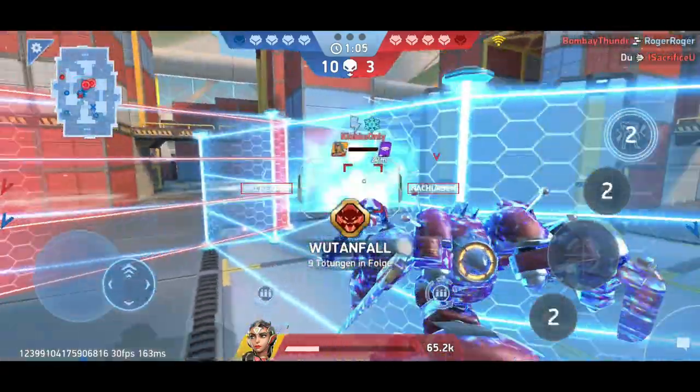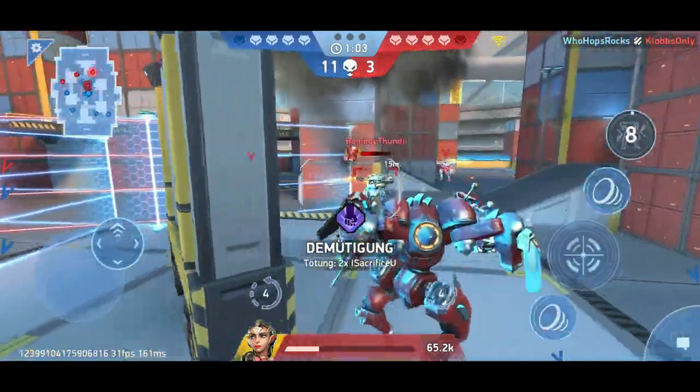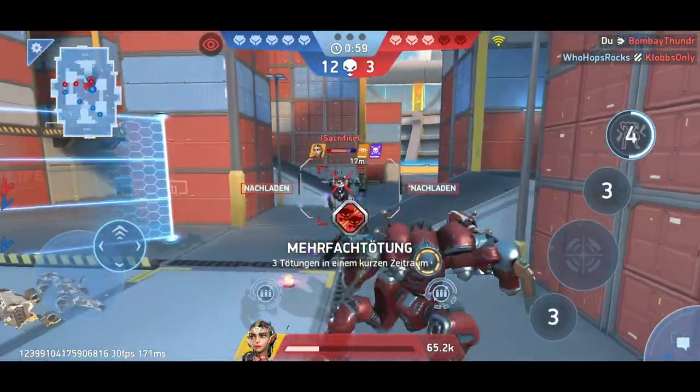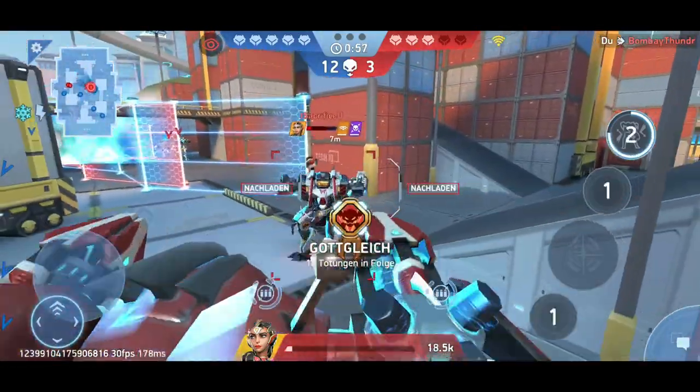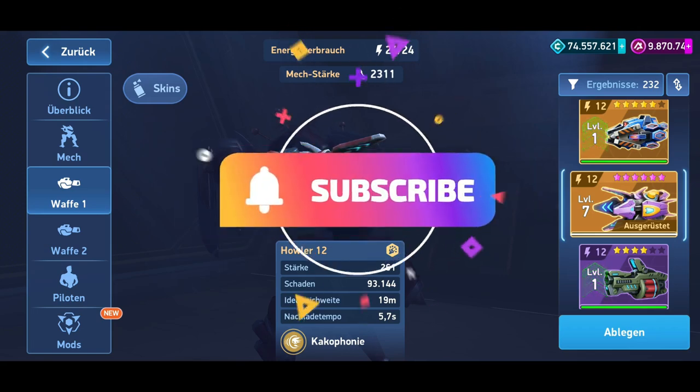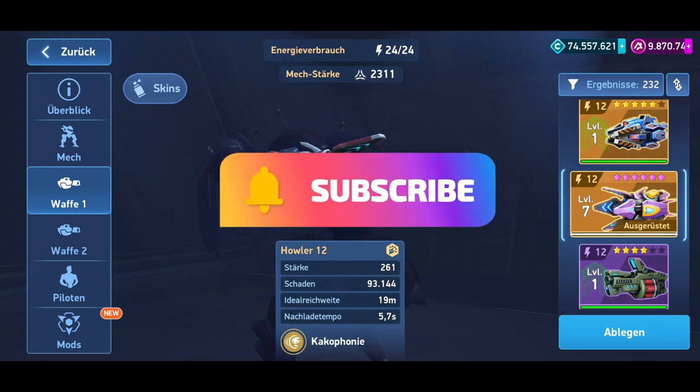The weapon is therefore most effective in the early and mid-game. In the endgame, I can only see it working well on Nomad or Seeker. The Howler 16 might work well in combination with Mimikr, but that's about it. If you like the playstyle or don't yet have an Ember Gun or Revoker, I can recommend the Howler with some reservations. However, it's not a must-have.